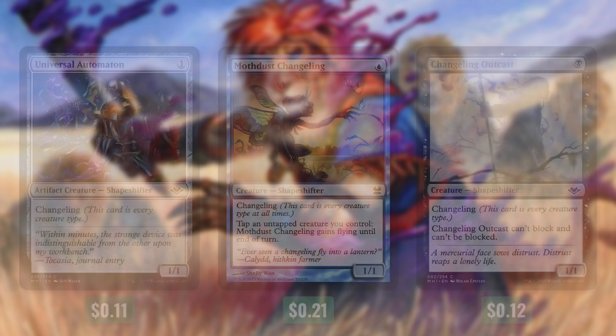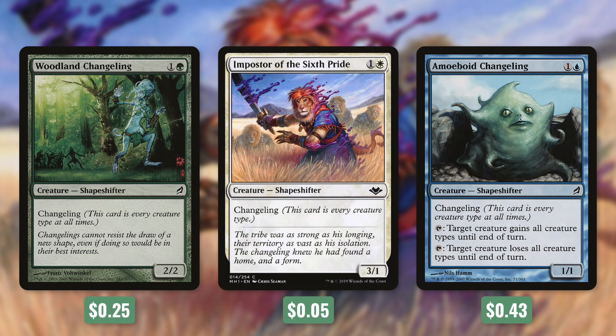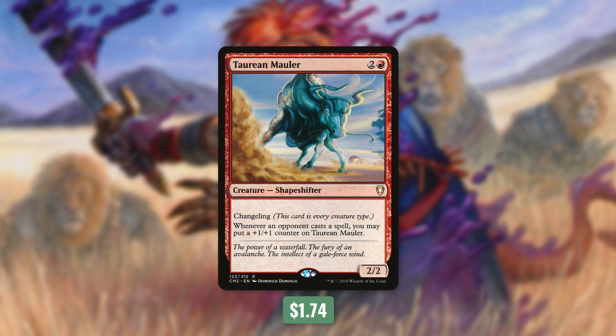So let's move on to tactic number 4: Plenty Scary. Changelings are huge for a deck like this because they give us a lot more options. Changeling basically means that this card is every creature type no matter where it's at, so for all intents and purposes, changelings are scarecrows. Some of our best changelings are 1-drops with Universal Automaton, Mothdust Changeling, and Changeling Outcast. Some of these have other effects and abilities, but those really don't matter — the fact that they just blow up things when they come into play is really what we care about. So we're also running some 2-drops with Woodland Changeling, Impostor of the Sixth Pride, and Amoeboid Changeling. Also for 2 mana, we've got Firebelly Changeling, Skeletal Changeling, and Unsettled Mariner. For the Mariner, its effect is pretty relevant: whenever you or a permanent you control becomes a target of a spell or ability an opponent controls, counter that spell or ability unless its controller pays 1 — so essentially, it taxes our opponents for targeting us or our things. And finally, at 3 mana, we've got Taurean Mauler, which also has a pretty relevant effect: whenever an opponent casts a spell, you may put a +1/+1 counter on Taurean Mauler, so this can get very big very quickly just for sitting on the field.